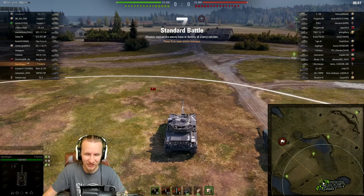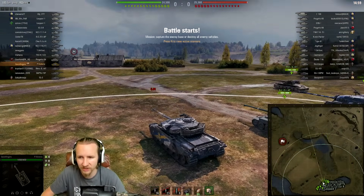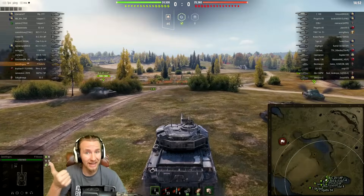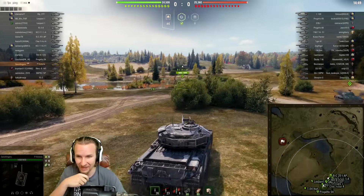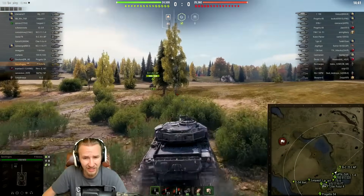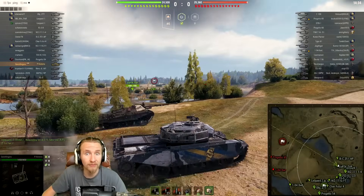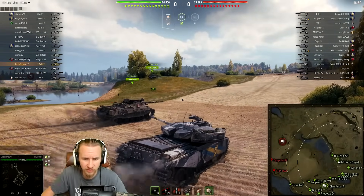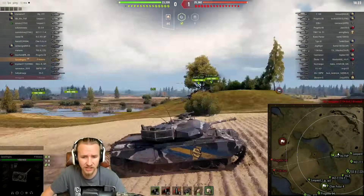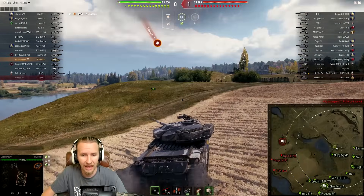With the Primo Victoria, I've got a gun rammer, vents, and vertical stabilizers. On a map like this, I can think of nothing better than trying to get forwards and spot out. I've got great preferential matchmaking today — having to play against tier 10 tanks again. The Primo Victoria is basically a bad Centurion 5/1 that has APCR rounds as standard, which give very good shell velocity. But realistically this tank has horrendous camo rating, being clearly a Centurion.